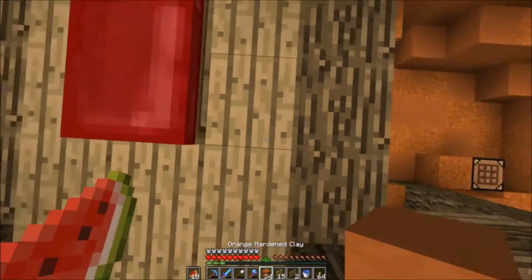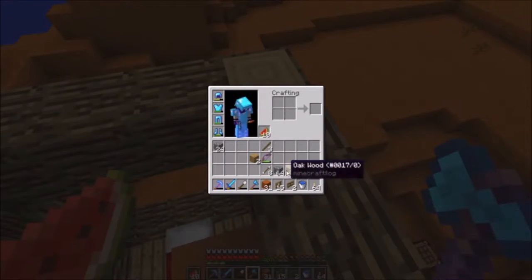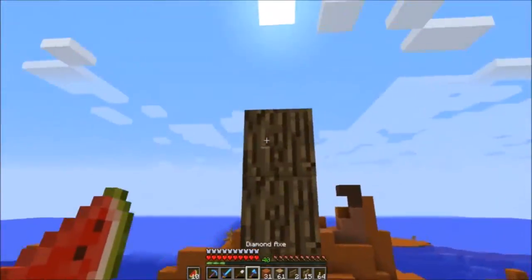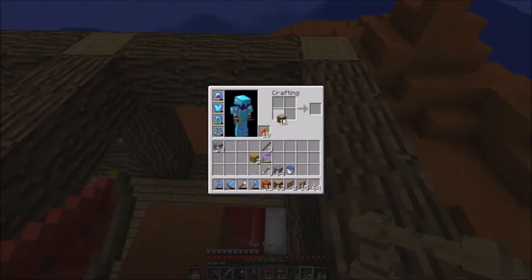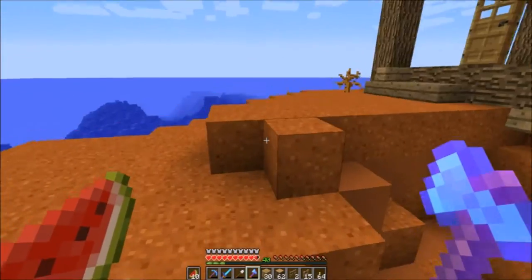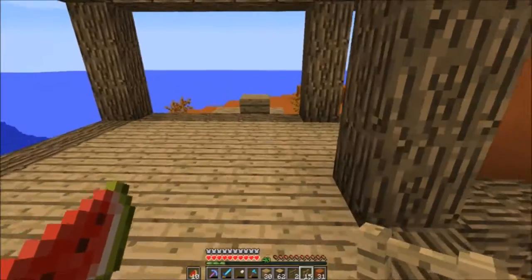I'm not even really sure how to make a crane, but we're just gonna wing it and see how it goes. Let's make the base of it right here. We need some more of these. Let's grab our crafting table and bring it with us so that we don't have to run down here every time we need to craft something. Get rid of these torches, they don't need to be in our inventory right now.